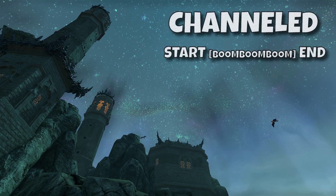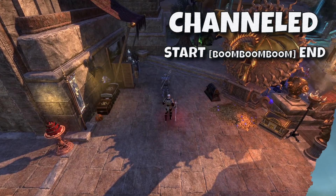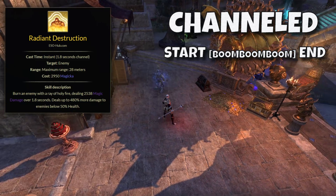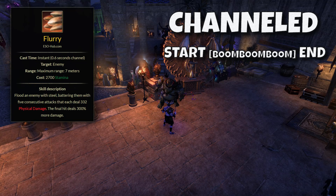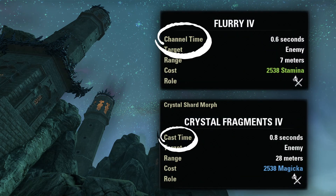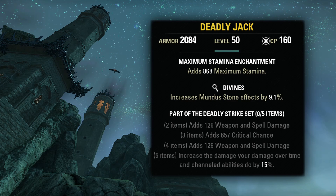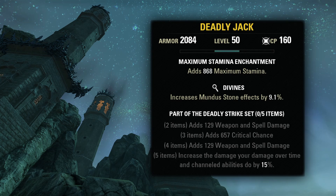On the other hand, with a channeled ability, something is happening during the period where you are locked into the skill. Examples of channeled abilities are the Templar's Puncturing Strikes, Radiant Destruction, and the Dual Wield spammable Flurry and their morphs. If you check your skill tooltips, they will generally tell you if it is a cast time or channeled ability. This topic comes up with the set Deadly Strike, which boosts damage over time and channeled abilities — but often people include cast time skills in that channeled category, which is not accurate.